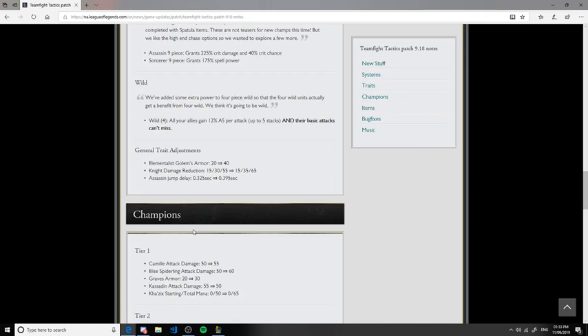A couple of general traits have been adjusted. The Elementalist Golem's armor has been increased. They've also increased the damage reduction that Knights get, which is a nice change — Knights were pretty bland and the damage reduction was so low you didn't get much use out of them. Finally, they've increased the jump delay on Assassins, which I'm not happy about. It already takes three seconds to jump and now it's probably around four — I don't like that.